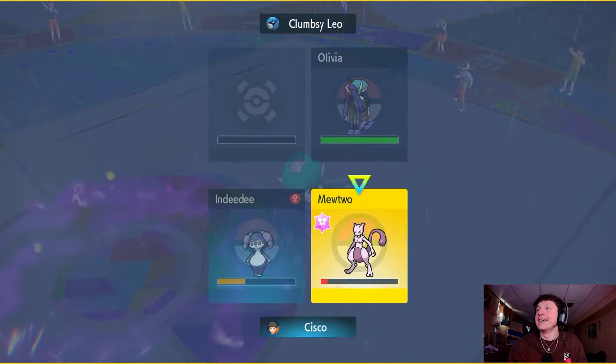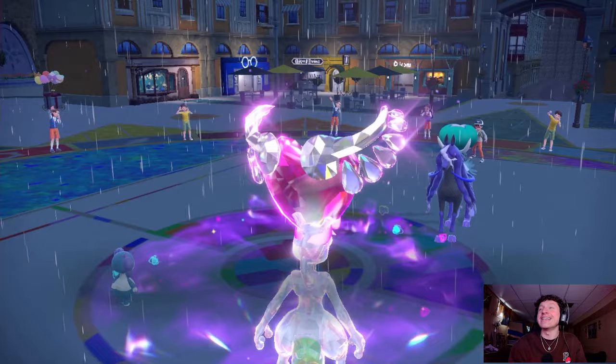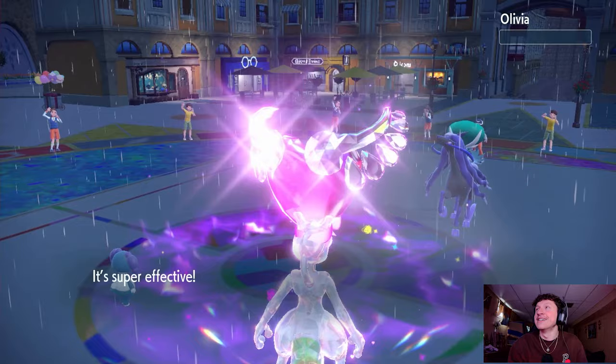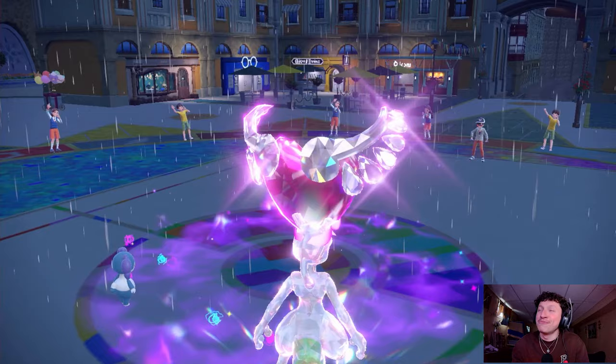Helping hand onto the Mewtwo, shadow ball into this dumb little horse — let's get rid of the Shadow Rider Calyrex because we hate it. Come on Mewtwo, four times super effective, helping hand boost. The most satisfying KO you'll ever see today. Get on out of here Shadow Rider Calyrex. Beautiful.